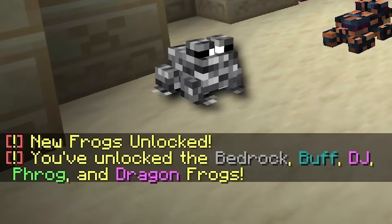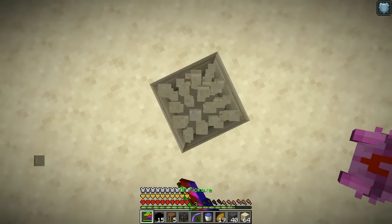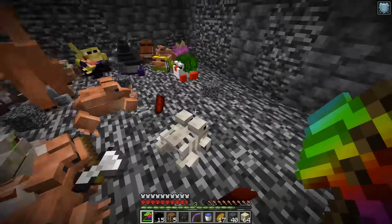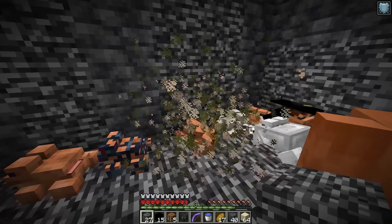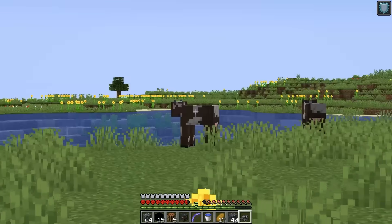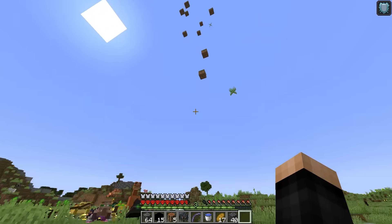For the bedrock frog, I mine straight down to bedrock with the OP pickaxe and grab some. I give it to a frog and it becomes the bedrock frog. I can pick it up and throw it as a weapon — it one-shots a cow and turns back into a frog. Then I can pick it up again and keep throwing it.